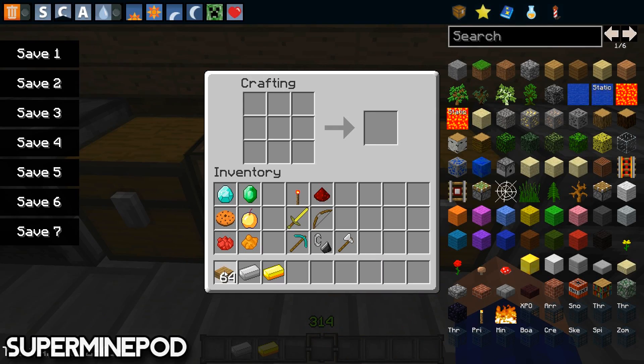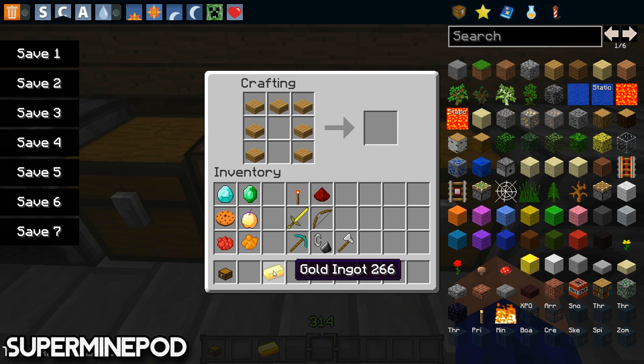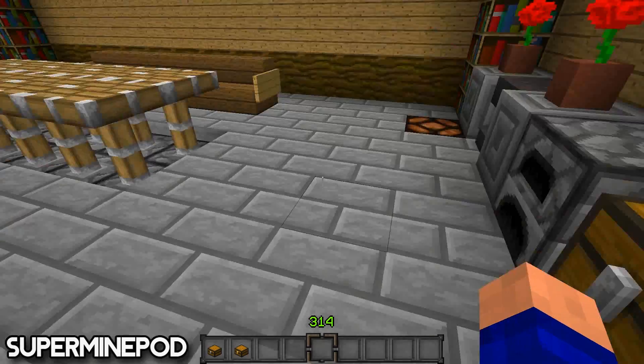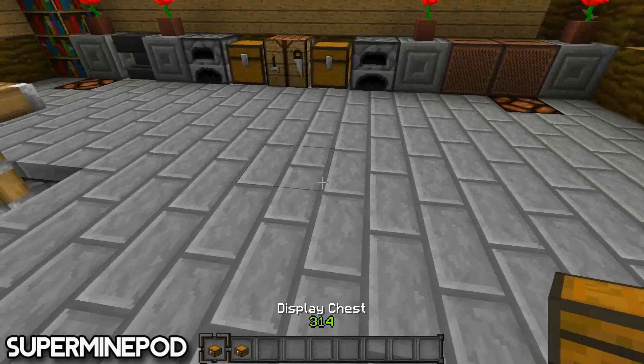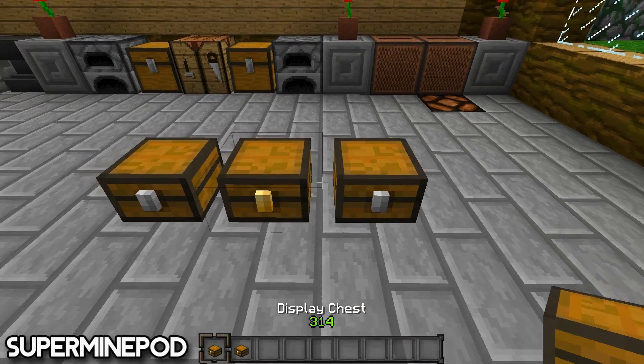What you will need is wooden slabs placed in a pattern like this. Place two layers of that and you get the display chest. And when you put two of them next to each other you get the large display chest. What the display chest basically does is it displays the items that are in the chest.